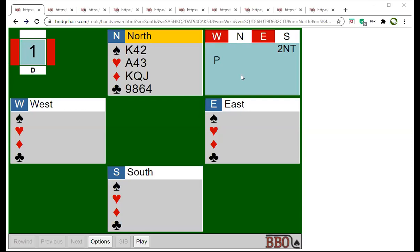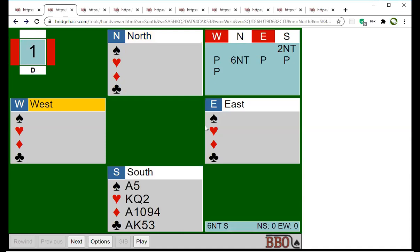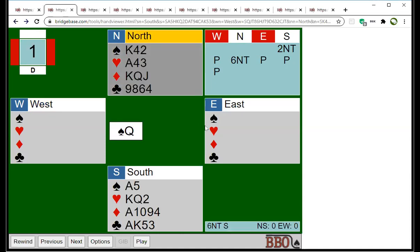We'll start with this hand, which was opened by South with two no trump. North has 13 points — what should North bid? Two no trump shows 20 to 22, so with 13 points you really should go straight to six no trump with at least 33 points combined. Most people who played this did end up in six no trump, but only half of them made it.